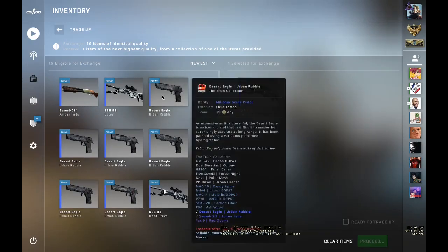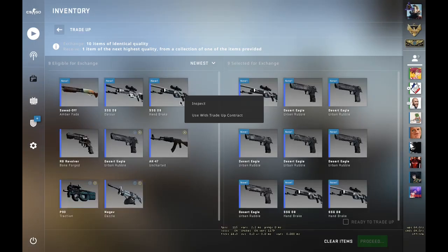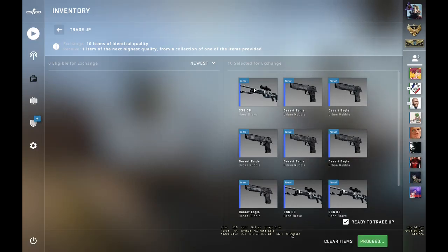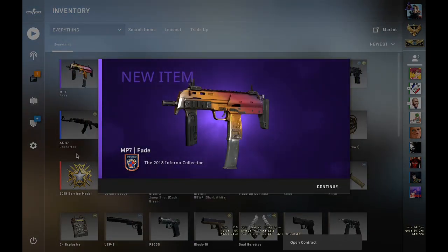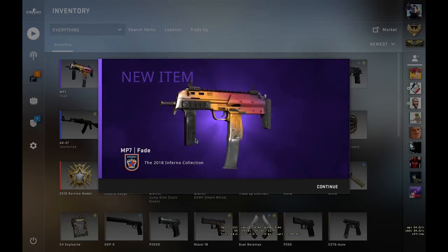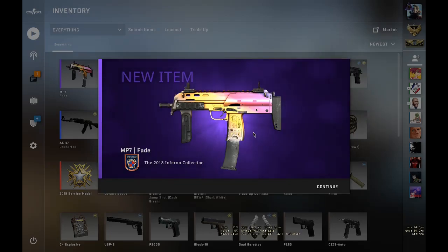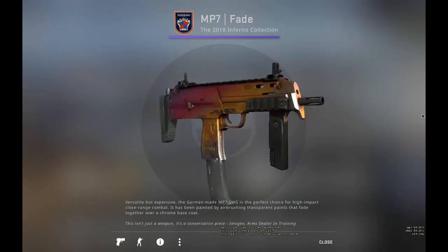Let's place in the inputs — the Handbrake, Urban Rubbles, six Urban Rubbles and the remaining Handbrakes. My hands are shaking like hell, I'm so afraid to do this trade-up. I'm just gonna close my eyes — three, two, one. Hell yeah! It's not a full-on fate but hell yeah — we made a really nice skin! It has a few scratches but it's profit and I'll take it.